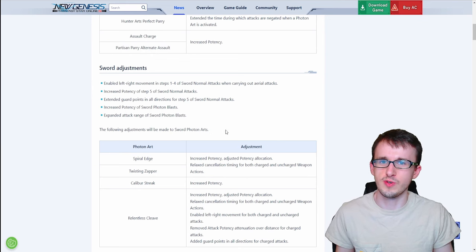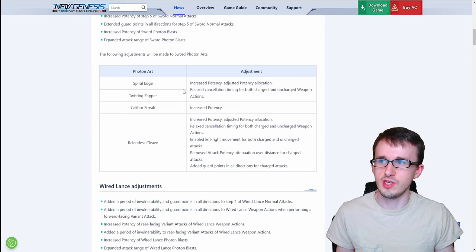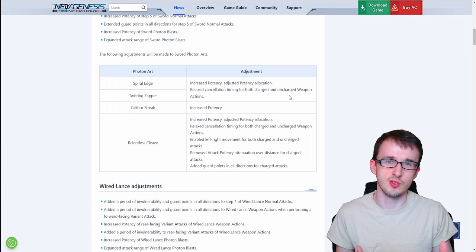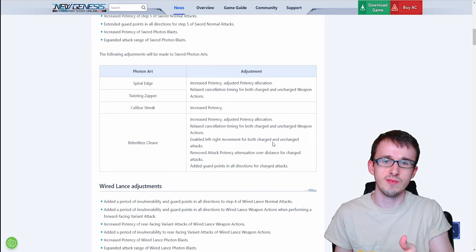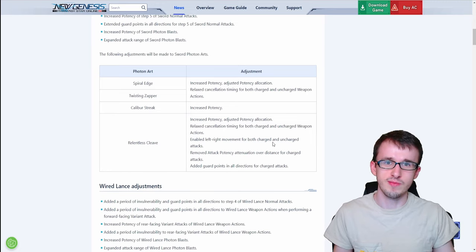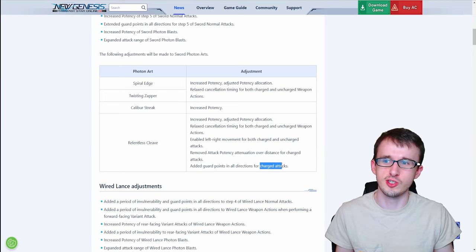There are adjustments to the sword photon arts where all of them get increased potency. A couple also get relaxed cancellation timing for both charged and uncharged weapon actions, meaning you have a bigger window to cancel those attacks. For Relentless Cleave, it enables left-right movement and also removes attack potency attenuation over distance, so there will no longer be less damage based on how far away you are from the enemy when attacking.